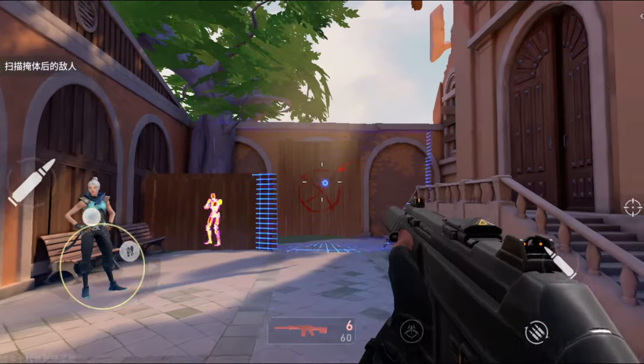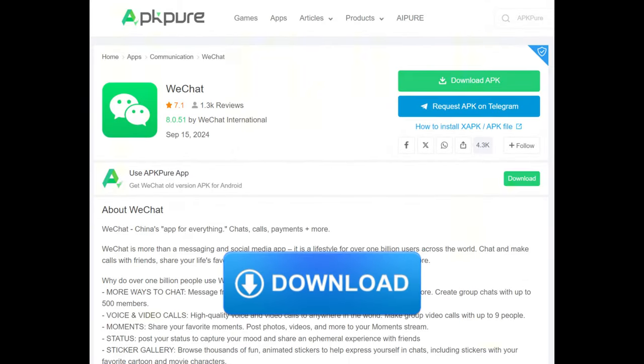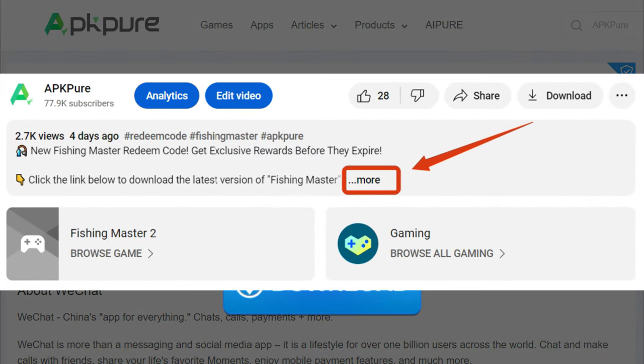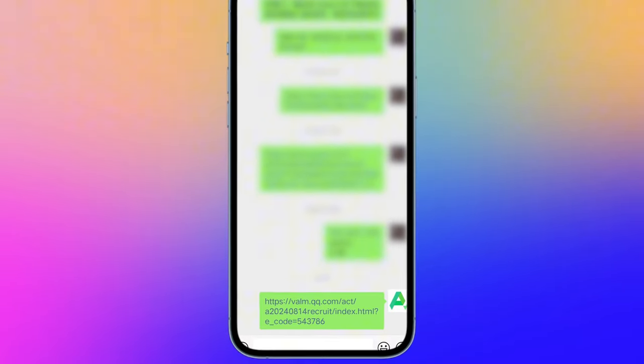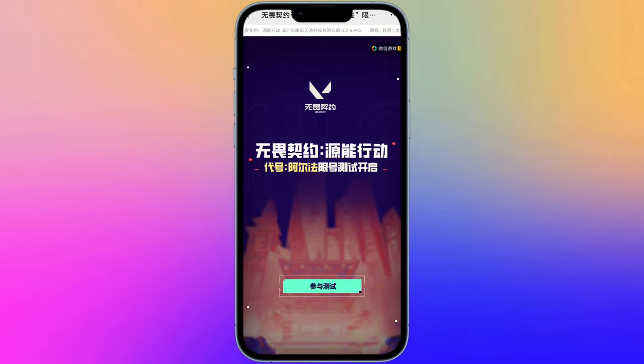Now, let's dive into the step-by-step tutorial on how to access Valorant Mobile. First, download WeChat, which is China's messaging app. We've provided the link in the video description below. Use a Chinese phone number to create an account. Once you're logged in, send the internal testing link for Valorant to your friends list — the link will be in the video description as well.